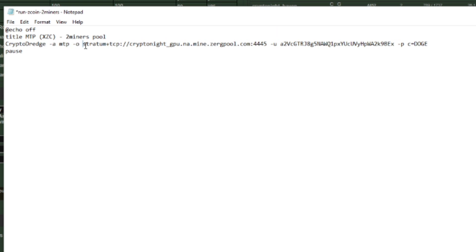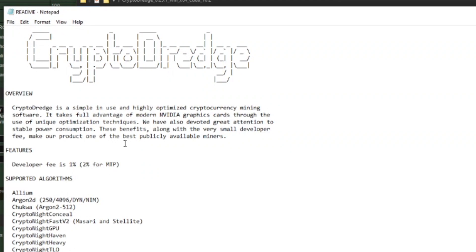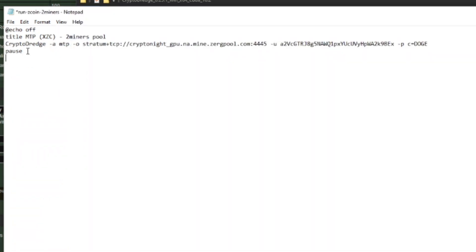Now I'll show you the CPU mining next, but first, once you have everything set up in the config, open the ReadMe and highlight whatever algorithm you're doing — Kryptonite GPU — and fix it up to make it look cleaner. Set the title to Kryptonite GPU and put whatever pool you're using, just to keep things organized.